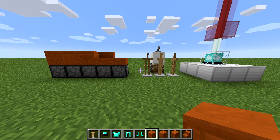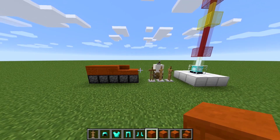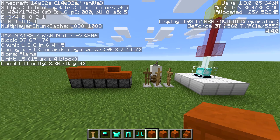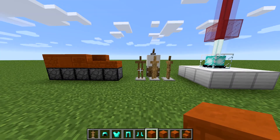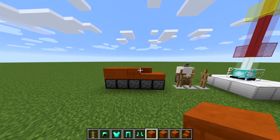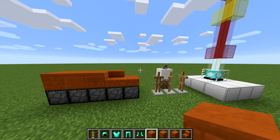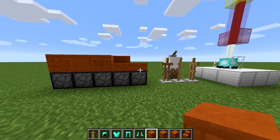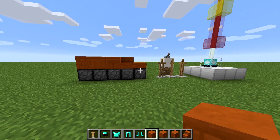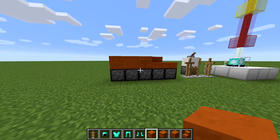Hello guys, it's Alon over 20 here, and I'm back. Today we're going to be taking a look at a new snapshot, Snapshot 14W32A. It just came out today, which is pretty exciting. Some new features that weren't expected at all — this is stuff we've been wanting for a while. We thought the 1.8 update was feature complete, but we thought wrong. Let's take a look at the new features.